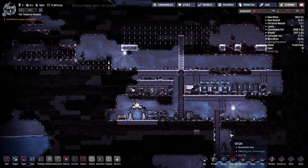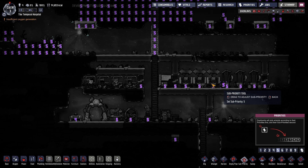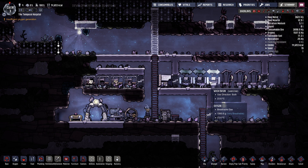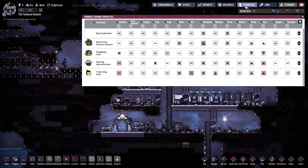Hello and welcome to a quick tutorial on Oxygen Not Included. In this I'm going to show you how to use priorities to get the most out of your duplicants. When I first started this game I used to set my toilets and algae deoxidizers and all my buildings to level seven or eight because I wanted them done quickly. However, this leads to problems in the later game where you have a duplicant all the way across the map running halfway to disinfect a toilet or put coal in a coal generator. To deal with this, we've been given this priority system up here.